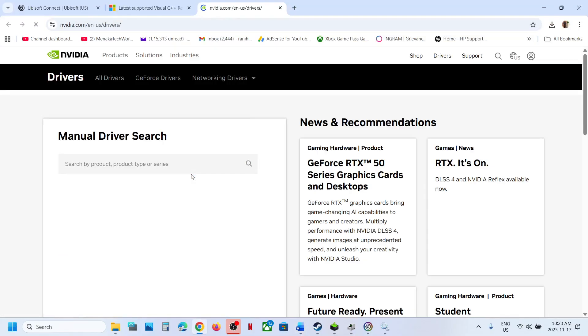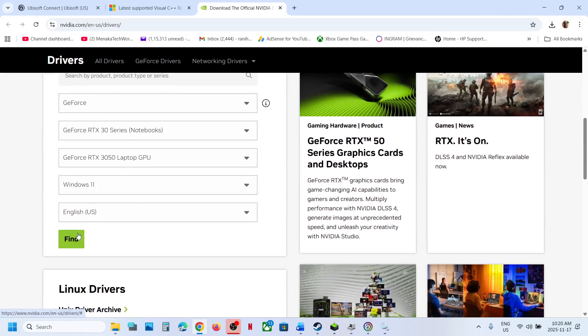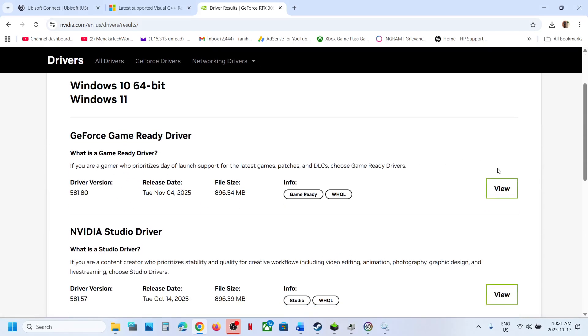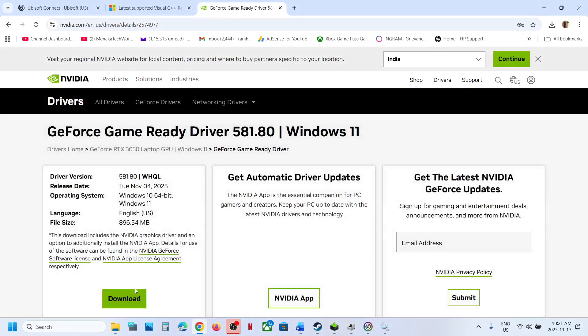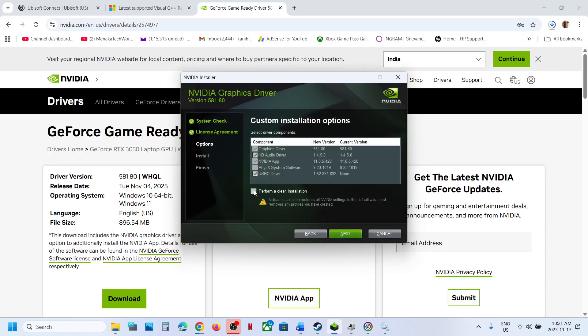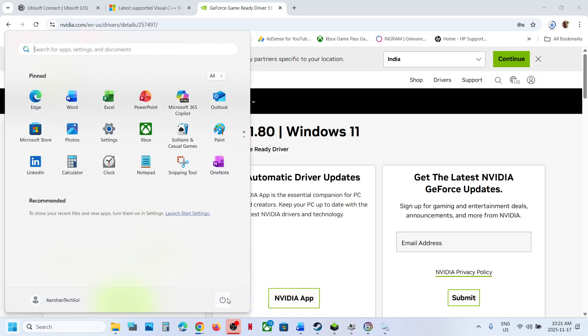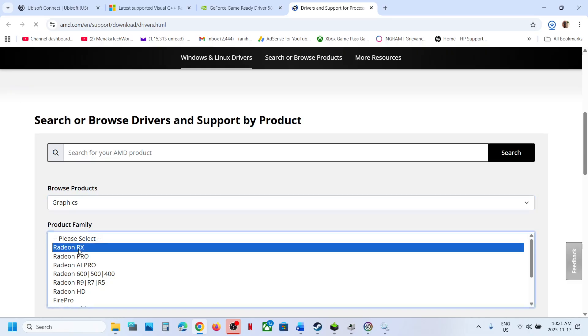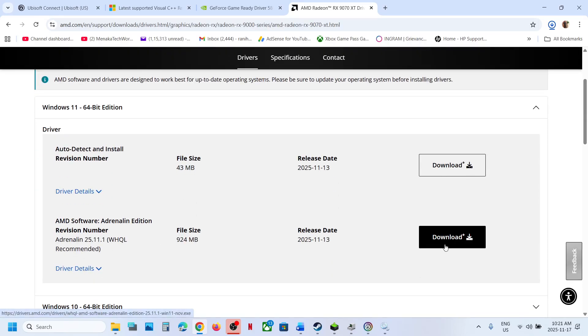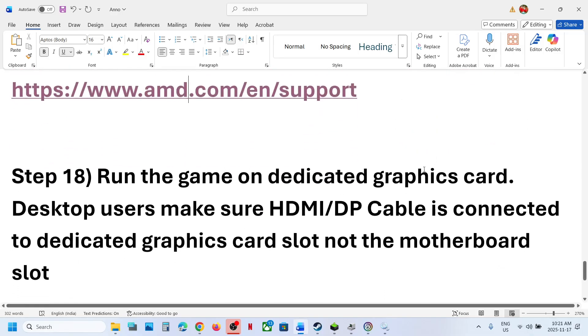The next step is to perform a clean installation of your graphics driver. If you have an NVIDIA card, go to the NVIDIA website; if you have an AMD card, go to the AMD website. Select your graphics card and operating system, find the latest Game Ready Driver, and download it. Run the .exe, click Agree and Continue, select Custom installation, check 'Perform a Clean Installation', and click Next. After the clean installation, restart your system and launch the game.